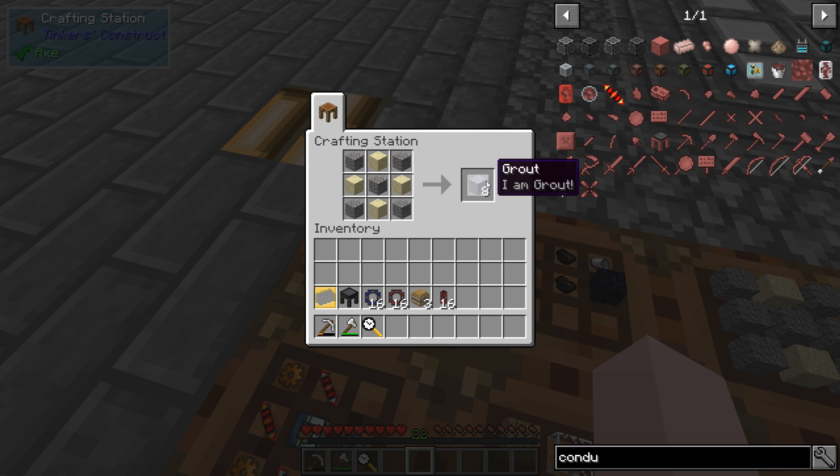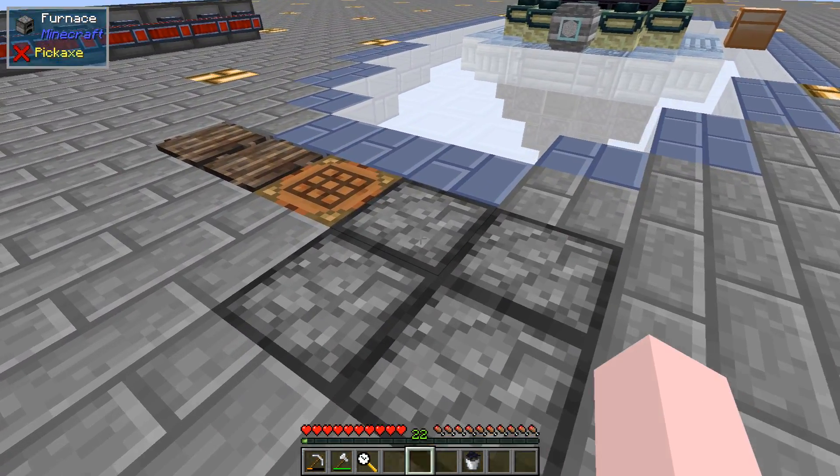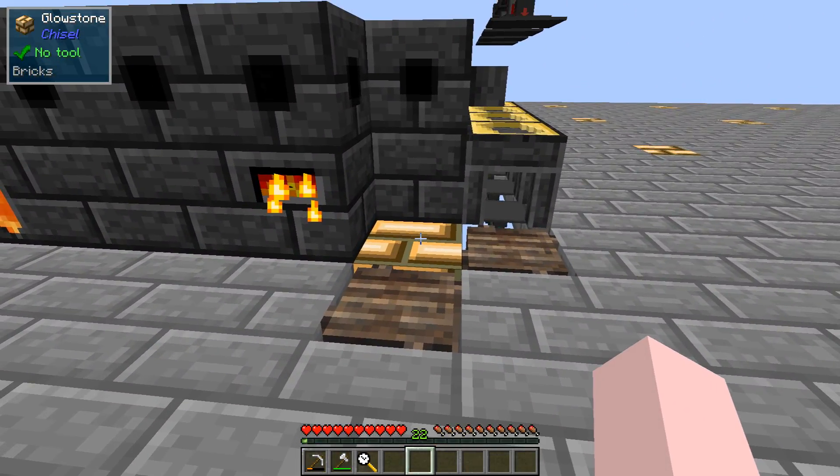When I went to make the smeltery grout, notice it's not clay - it's gravel and sand. You take the grout, cook it up, and get seared bricks to make the smeltery. For lava, you take one bucket, one obsidian, and two charcoal to make bucket of lava ingredients, then cook it up and it gives you a bucket full of lava.